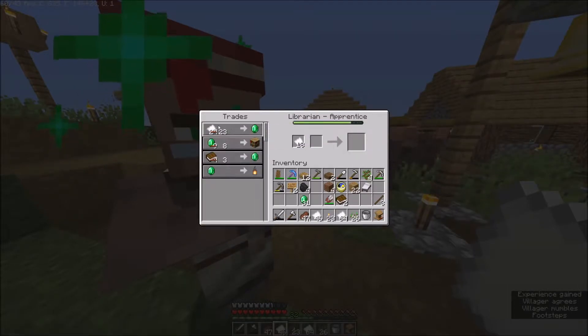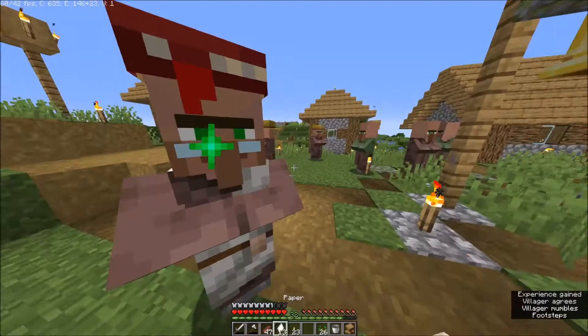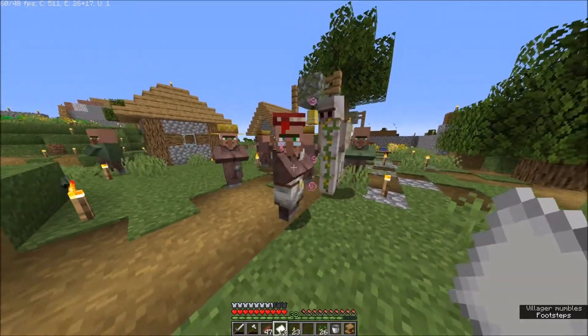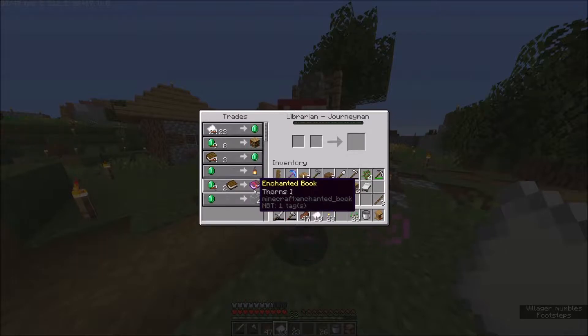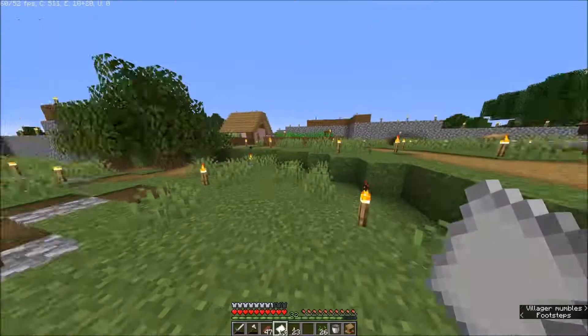One of them grew up, that's great. I'm going to take the books and emeralds now so that if we get mending we can just directly buy it. Then go back to the librarian once more to take the rest of our paper and convert it to cash. We can actually do quite a lot of trades - we got 36 emeralds, that's a really good amount, and he evolved too.